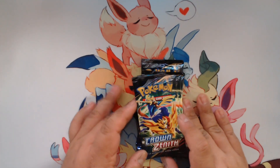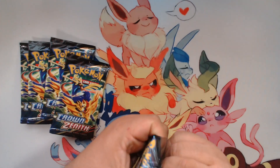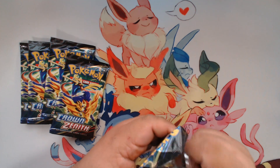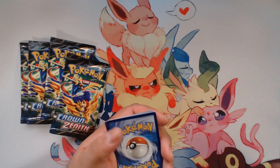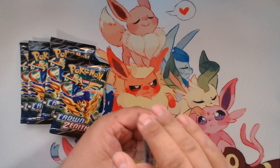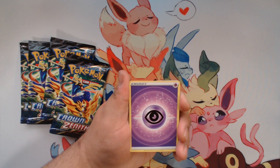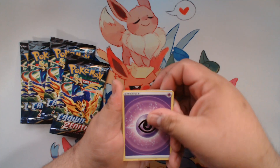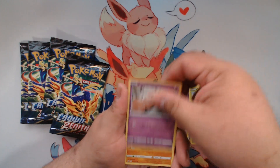Hey everyone, Cor here. Time for some more Pokemon openings. We got five more packs of Crown Zenith, pretty much getting these out of those Marnie boxes. Got a really good deal, decided to pick them up and hopefully we get something good. If you're interested in what comes in those Marnie V Union Mopeco boxes, you can check out my other previous video. I figured we'll just cut out the fluff and get straight to the packs, just to make things more streamlined and easier.